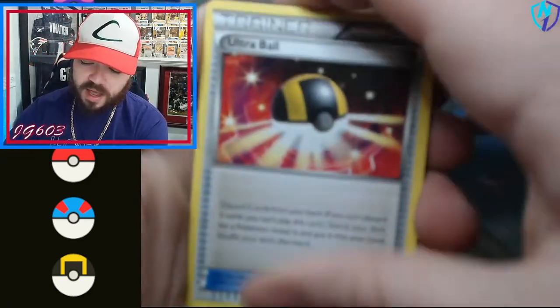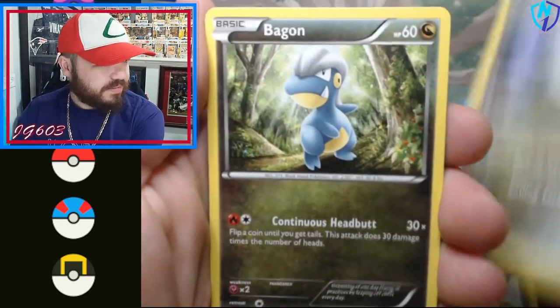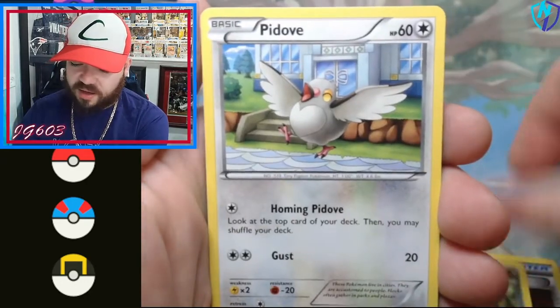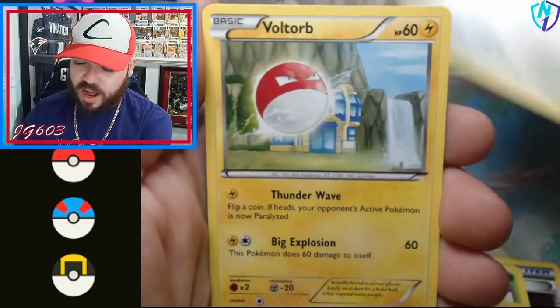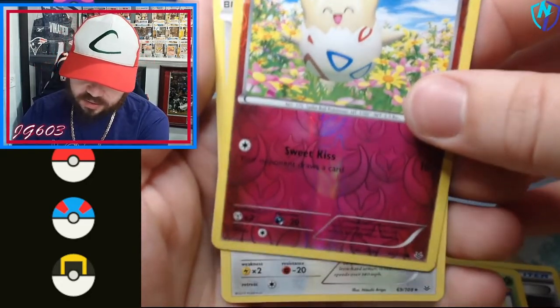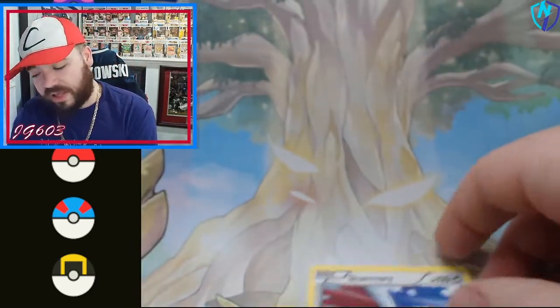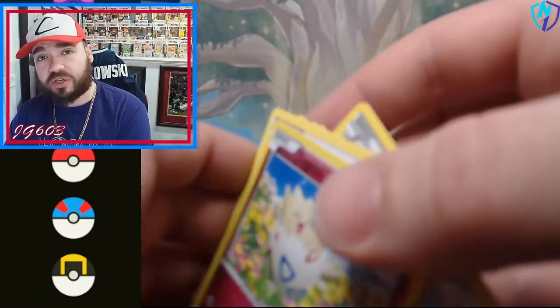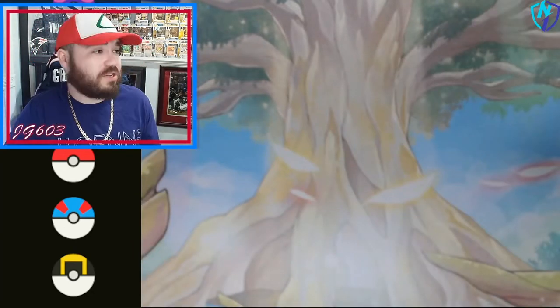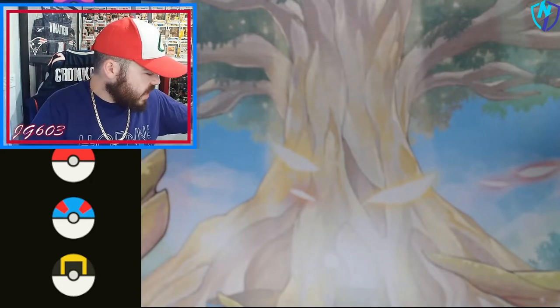We got some XY Roaring Skies action — of course we're looking for that Rayquaza. You can't do the Rayquaza without saying Rayquaza. Hopefully something spicy here — absolutely love the XY era, the cards look fantastic. We get a Shelgon with a bag on, a Natu, a Swablu, Voltorb, Togepi reverse, and a regular Skarmory. Sometimes you think you get the good code card, but turns out you did not — because it's XY and they don't care, it's absolute chaos.